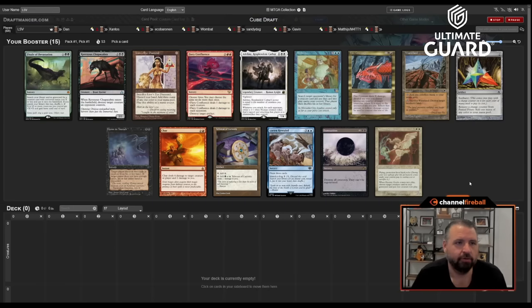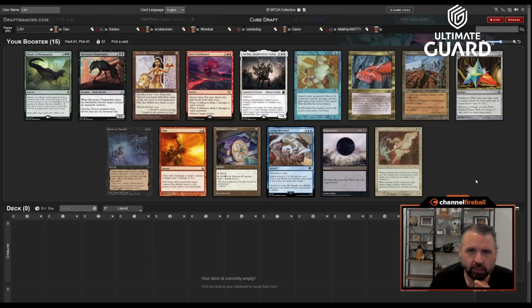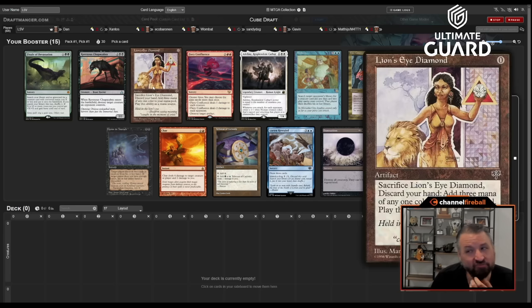Welcome to a four-on-four cube draft. I've teamed up with Xantos Wombat, a new addition who got 10th at Worlds, Alpha Frog, battling against Dan Andreas from the VSL, Echo Baronin, the sandiest of dogs, and Matthias who's a newcomer. We have a moderately weak pack, but I've never been one to turn down a Lion's Eye Diamond.